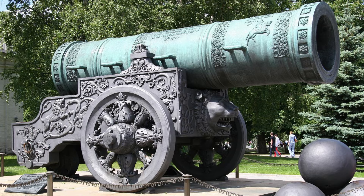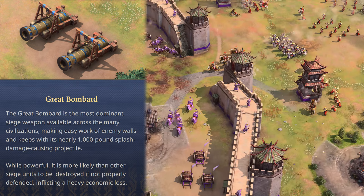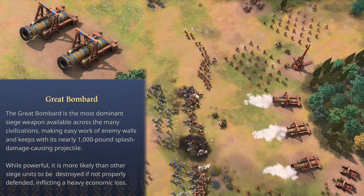Most famously used against the Great Walls of Constantinople, its description reads: the Great Bombard is the most dominant siege weapon available across the many civilizations, making easy work of enemy walls and keeps with its nearly 1,000-pound splash damage causing projectile. While powerful, it is more likely than other siege units to be destroyed if not properly defended, inflicting a heavy economic loss.